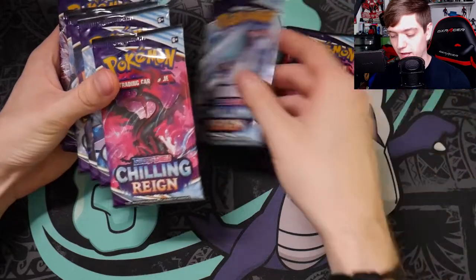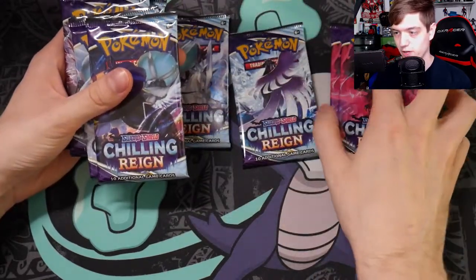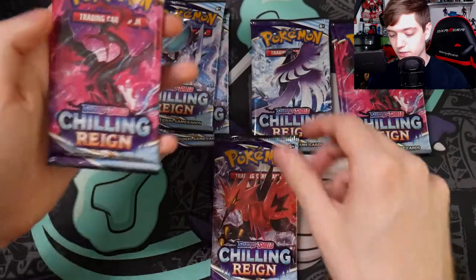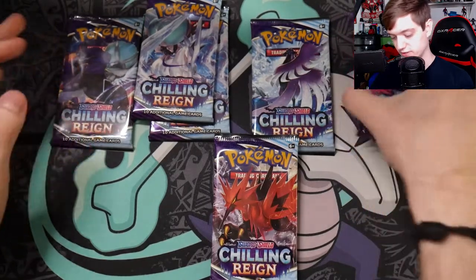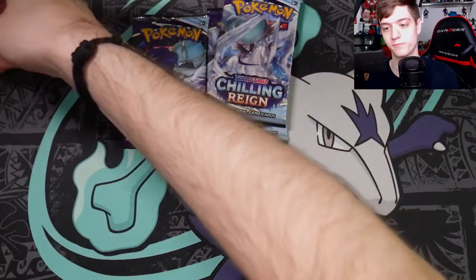We've got Articuno, Moltres, Ice Rider, Shadow Rider, Zapdos, and Moltres. I'm most excited about the alternate arts for Moltres, then Articuno, then Zapdos. We'll do the rider packs first and save those for last.